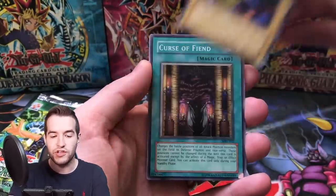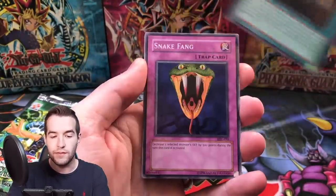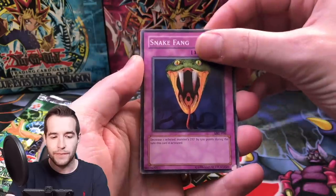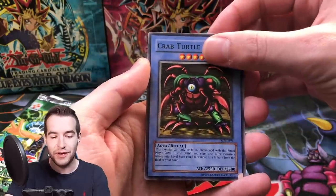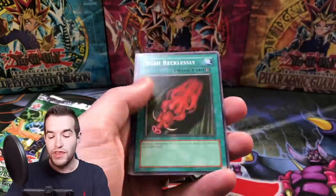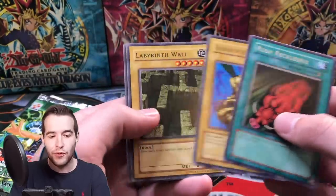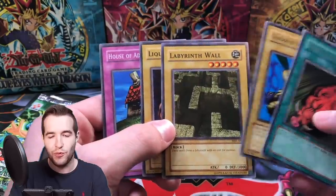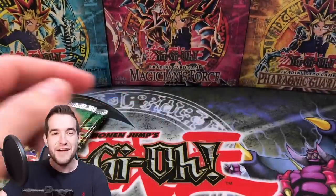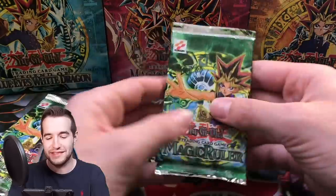Pack one: we have the Dark Witch, the Curse of Fiend, the Snake Fang, Crab Turtle, the Legend himself. The Arkansas Razorbacks, Guardian of the Throne Room, Labyrinth Wall, Liquid Beast. Not Labyrinth of Nightmare - we're about to open some Labyrinth of Nightmare, but that's what I was getting confused about.